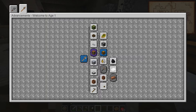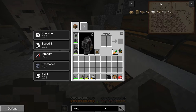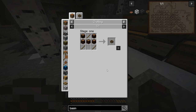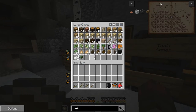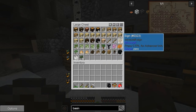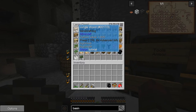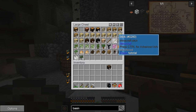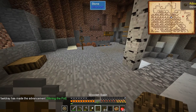I want to get started progressing through Age 1 — there are just so many things to do. First thing I want to do is make a wooden basin, so let's go ahead and do that. It is logs plus sticks — super easy. I'm surprised I don't have any logs; I think I actually turned them all into planks. I'll use what I have and make some sticks. There we go, one wooden basin.